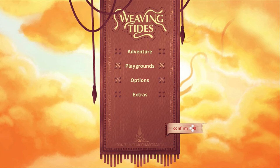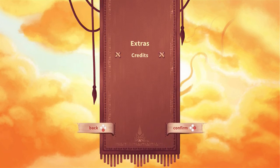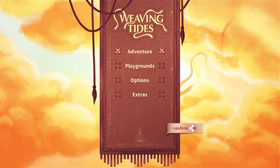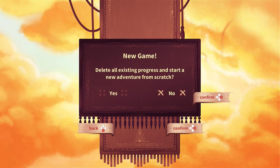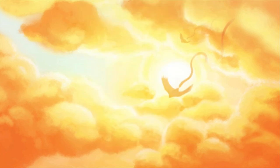There's also Extras — let me show you that. There's Credits. I'm not going to do that right now. Alright, let's go into Adventure. We're going to do a new game, actually. Delete all existing progress and start a new adventure from scratch. Let's do it. New game.